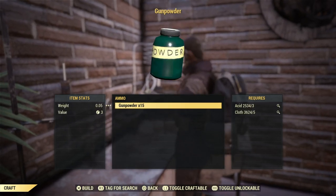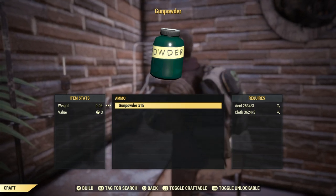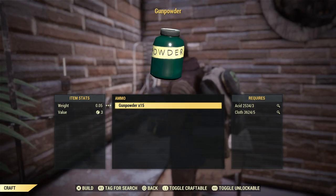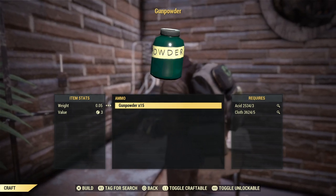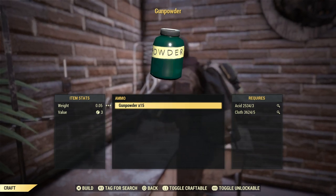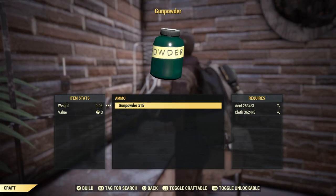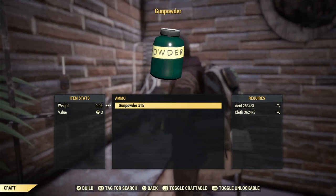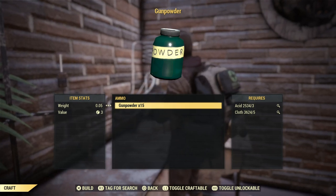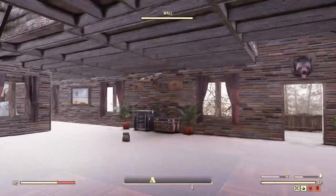The last component you're going to need is gunpowder. Gunpowder is fairly easy to make if you have acid. Another reason to go to West Tech is you'll pick up a lot of gunpowder there. Gunpowder does take up your acid more than anything. Smelting the lead ore into lead is I think one acid per five ore. But you do get 15 gunpowder per three acid, as you can see. Acid is very important.